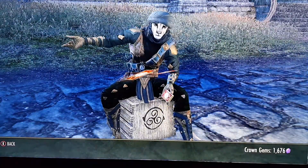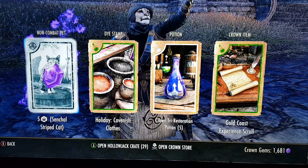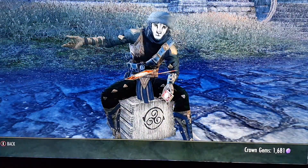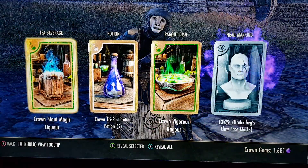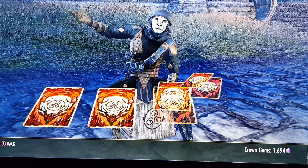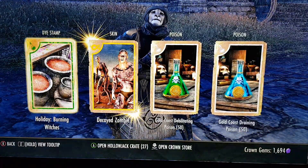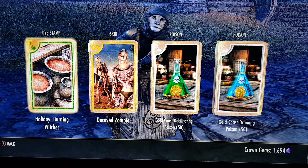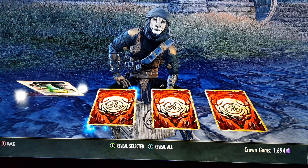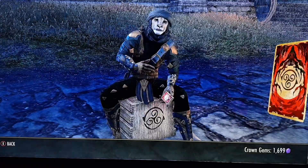30 left — those gems. A gold one — decayed zombie skin, alright, that's kind of cool. That's probably a hundred gems, maybe more.